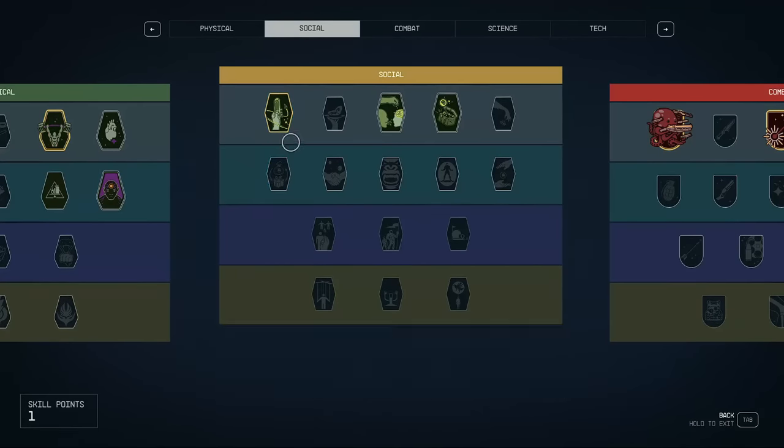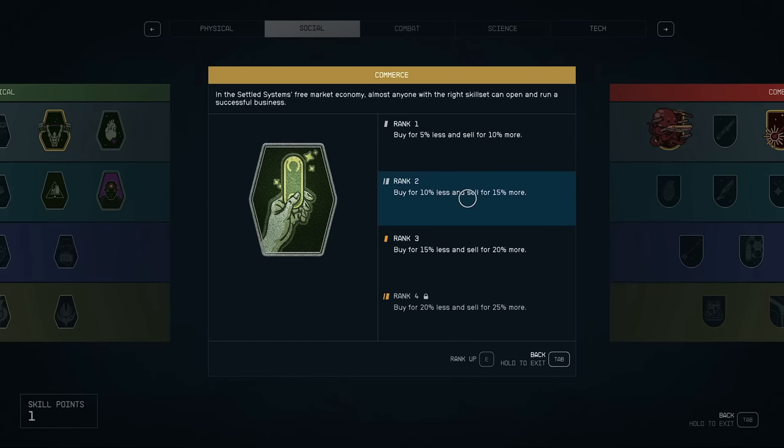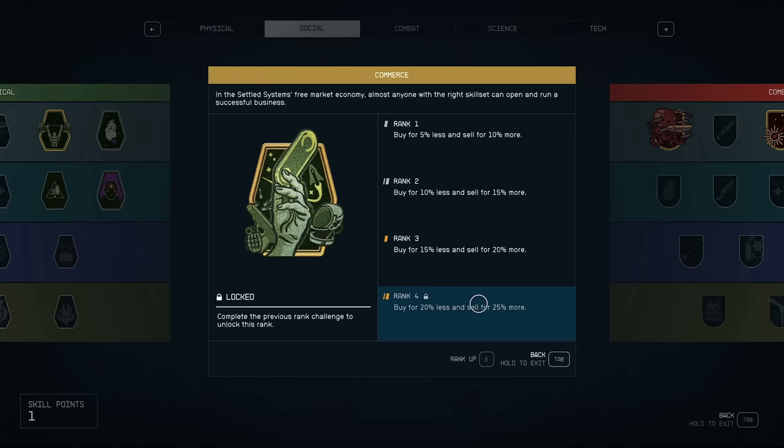With all vendors, it's better to upgrade your commerce skill because you'll be able to buy items for less and sell them for more. To upgrade this skill, all you need to do is sell unique items to any vendor — basically just sell stuff to vendors as often as possible. You'll get 25% more for selling and be able to buy things for 20% less, so always try and get this skill up as fast as you can.